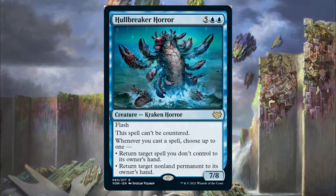The Hullbreaker Horror is basically just a counterspell waiting to happen. If you have anything with Flash or you cast anything on your turn or your opponent's turn, you can return spells or return a blocker your opponent controls to their hand. So the Hullbreaker Horror is just great — it's going to transform Runo, and then if Krothus makes two token copies of the Hullbreaker Horror, we can return three permanents with just one spell.